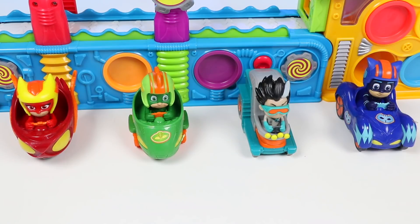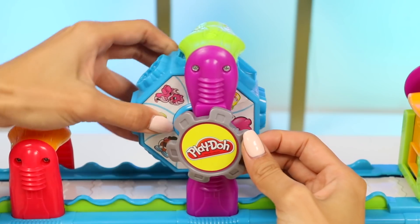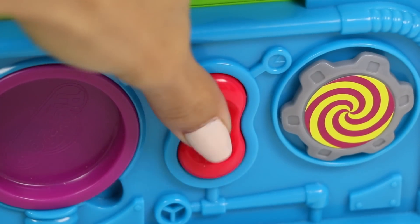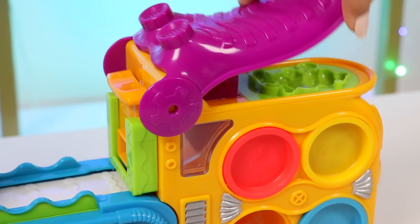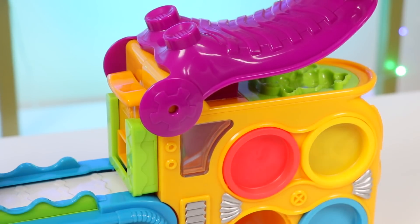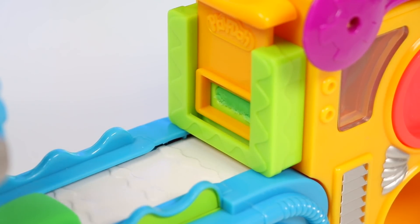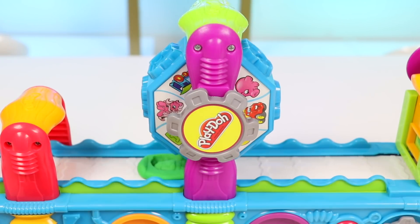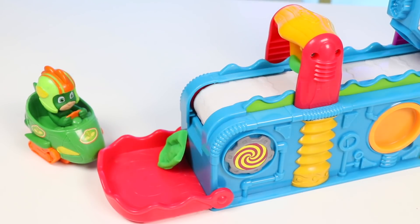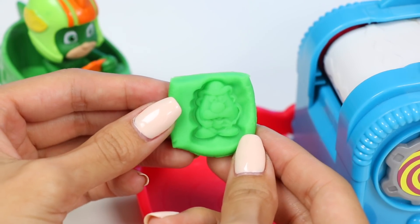All right everyone, no changing your minds! Let's see what the Magic Factory gives you! I'll attach the wheel on here and then spin it to the right stamp, then turn on the machine! Let's add in green playdoh for Gekko! Time to stamp it! Now cut it! Here's his Mr. Potato Head stamp — it's got a cute hat and a funny mustache!